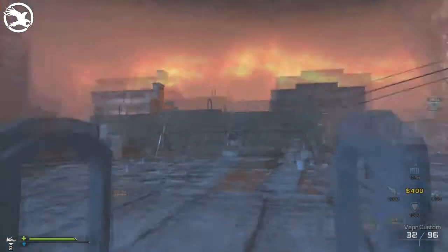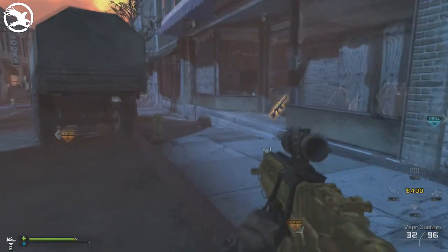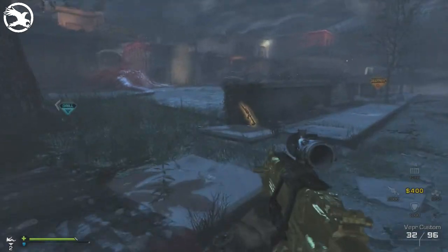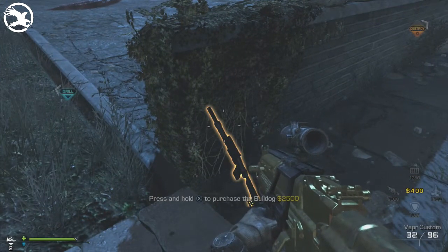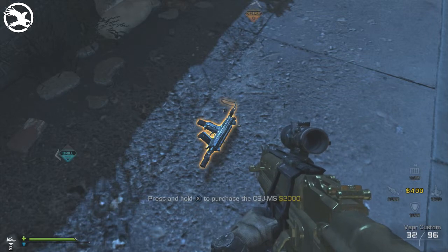Weapon number twelve is the Kastek grenade launcher and that is $2,000. Weapon number thirteen is the IA-2, a marksman rifle without the scope, and that is $2,000. Number fourteen is the Bulldog shotgun which is $2,500. Number fifteen is the CBJ-MS submachine gun and that is $2,000, and that is the last purchasable weapon in the town area.